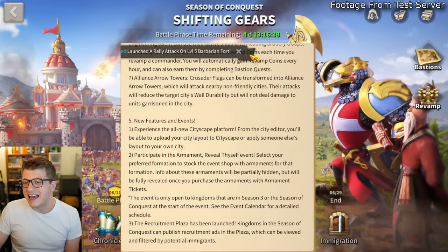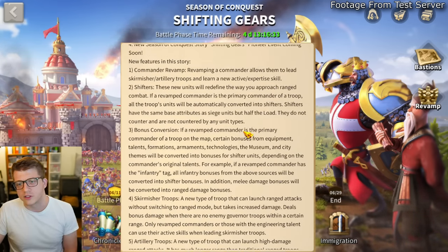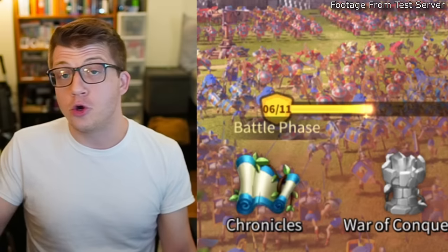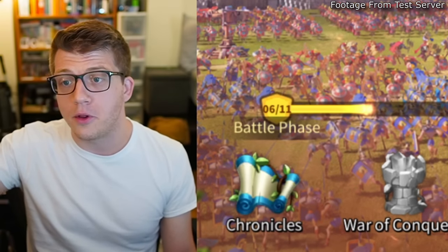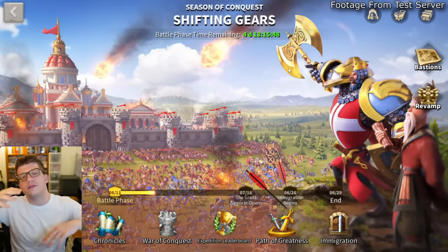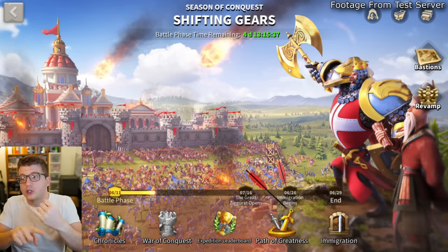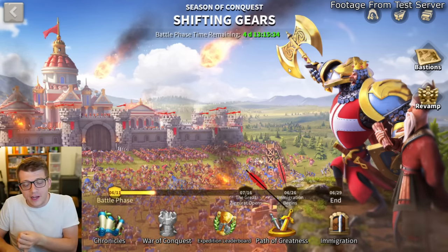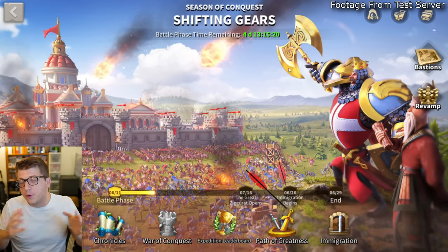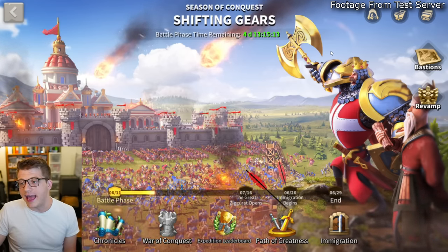Alliance arrow towers: crusader flags can be transformed into alliance arrow towers, which attack nearby non-friendly cities and reduce city wall durability. This is going to be a super interesting KvK. For people who enjoy ranged combat — like fans of Call of Dragons — this might be more your speed. We're getting troops that launch ranged attacks without converting and a special formation, and also longer-distance ranged attacks, which we've never seen in Rise of Kingdoms before.